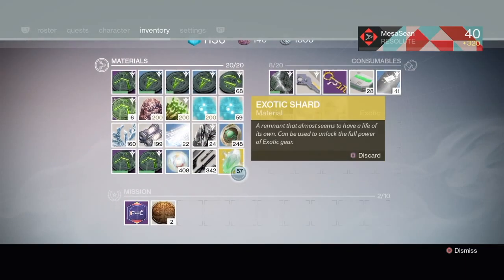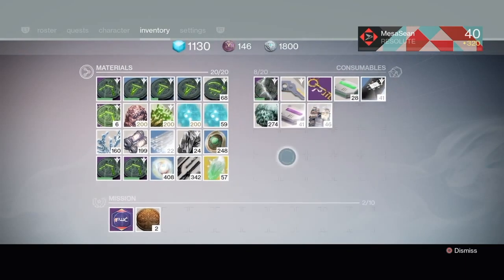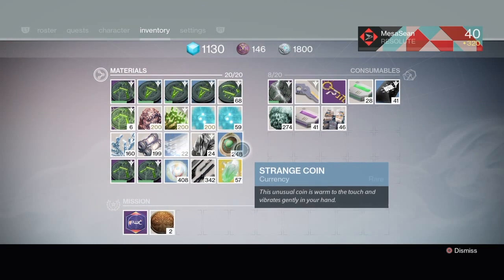That's my roadmap for getting to 335 as quickly as possible. Try to have three characters, and depending on which one you want to get to 335 first, do all of those activities and infuse everything onto that one character. Let me know what you guys think in the comments, and drop a like if you see fit.